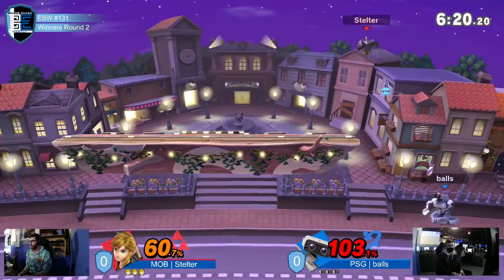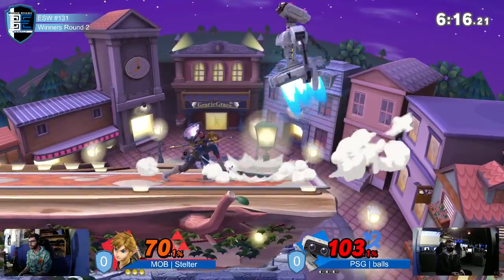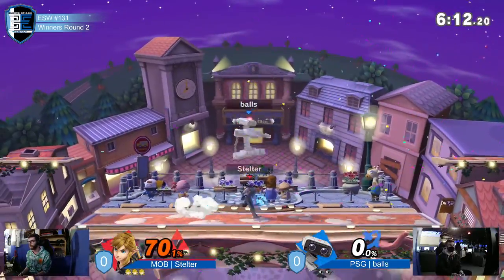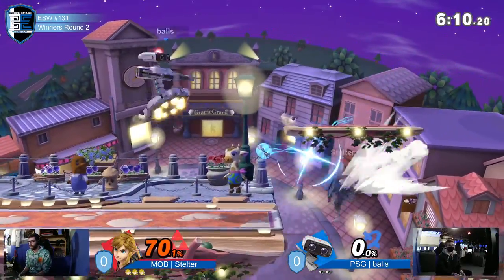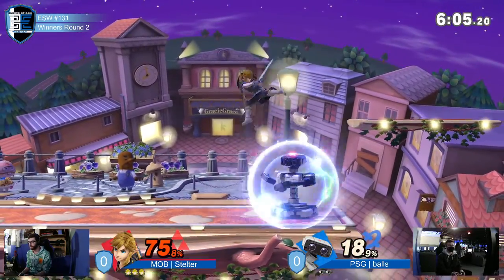We're seeing a really big fight for stage control here. What's the offstage option? Saw the gyro, he picked it up, threw it again. Very well spaced out smash by Mob Steltner. PSG balls — classic.